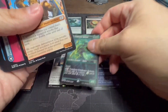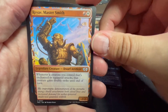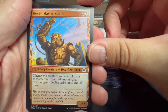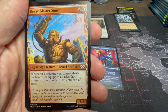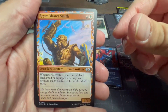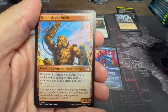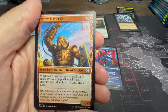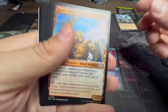Our reprint is Rin and Seri, Inseparable — red and white for a two-two. When a creature you control that's enchanted or equipped attacks, that creature gains double strike until end of turn. That can make for some very scary creatures, especially in Commander. Low cost, throw some nice enchantments or artifacts on it, get it beefy and swing out for Commander damage.